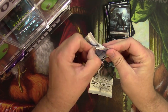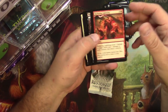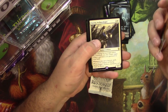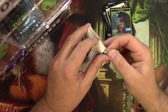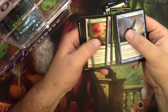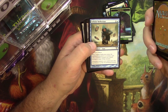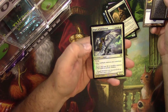Dominaria: Dauntless Bodyguard, the Flame of Keld, Daring Archaeologist, and a Shalai. Alright, Avacyn Restored: Devout Chaplain, Stonewise Fortifier, Commander's Authority, and Infinite Reflection. And a foil Angel of Jubilation — yeah, that's pretty decent.